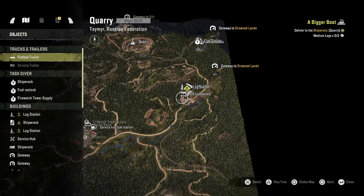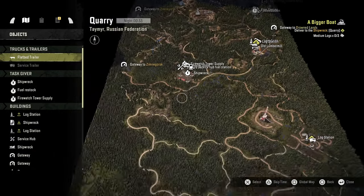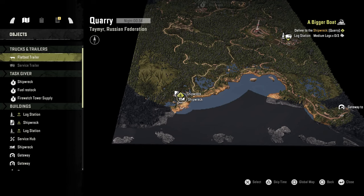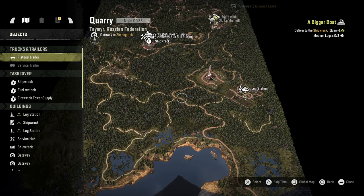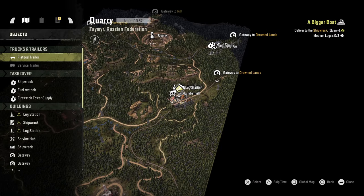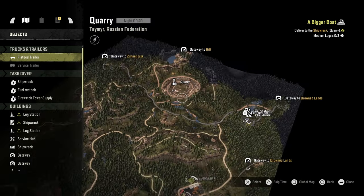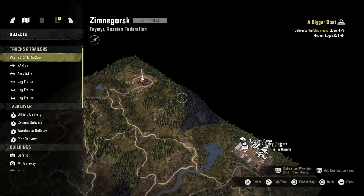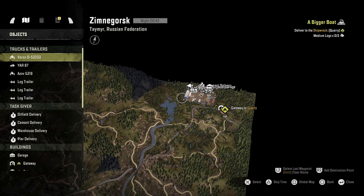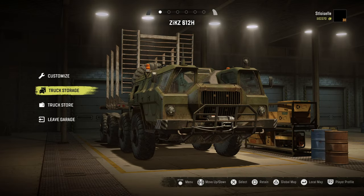For a bigger boat, we only need three. So we'll probably leave one of the trailers there and then take two trucks, drive them here, drop them off, and then turn around and take the other truck and trailer to the quarry. It kind of makes sense in my head — we're going to find out when I do it, because that's probably when things are going to change.